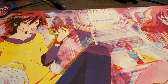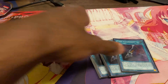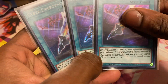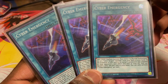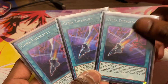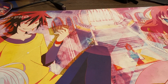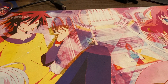For tech pieces, we're running three copies of Cyber Emergency. You're really only using the secondary effect — adding a Light machine monster that can't be normal summoned or set, which covers all your Drytron monsters — to search them from deck to hand. It basically acts as your fourth through sixth copies of Drytron Nova but adding them to hand instead of special summoning to field. Finally, for the last spell, we're running one Terraforming to get to Drytron Fafnir field spell. One is fine since we can't run more.